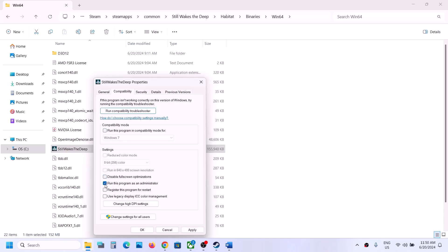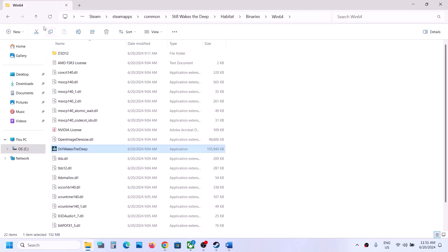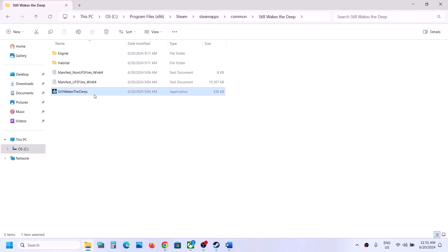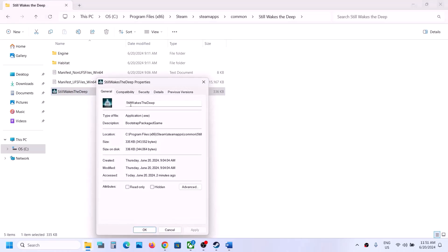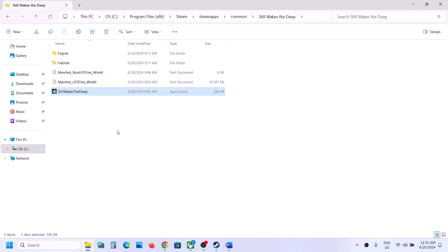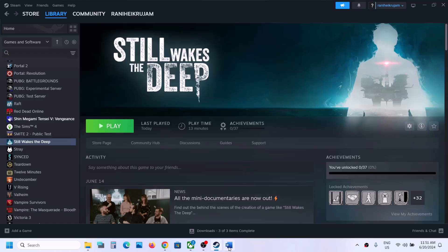If you have checked all those boxes and it is still not working, uncheck all the boxes from both .exe files. Hit Apply, click OK on both, and then launch the game again and check.